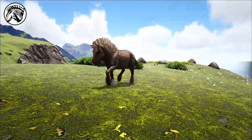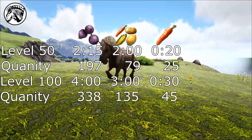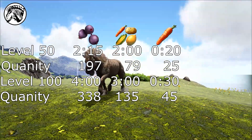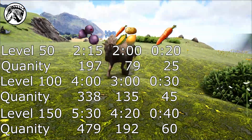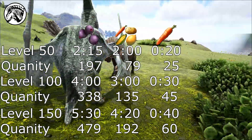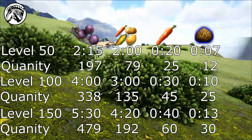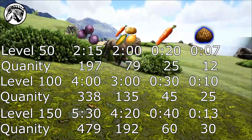At a default taming rate, a level 50 can take between 20 minutes and 2 hours. A level 100 can take between 30 minutes and 3 hours. A level 150 between 40 minutes and four and a half hours. These times are the difference between Rockerot and the other types of crops. Kibble takes about a third of the time Rockerot uses.